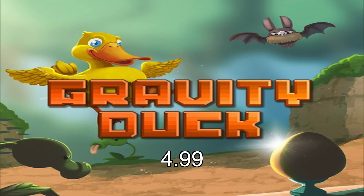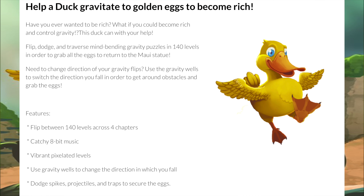What the heck is this game about? I'm about to read you the description from the creators themselves. Have you ever wanted to be rich? What if you could be rich and control gravity? This duck can help you. Flip, dodge, and traverse mind-bending gravity puzzles in 140 levels in order to grab all the eggs to return to the Mula Statue. Use the gravity wells to switch the direction of your fall in order to get around obstacles and grab the eggs. Features: flip between 140 levels across four chapters, catchy 8-bit music, vibrant pixelated puzzles, use gravity wells to change the direction in which you will fall, dodge spikes, projectiles, and traps to secure the eggs.